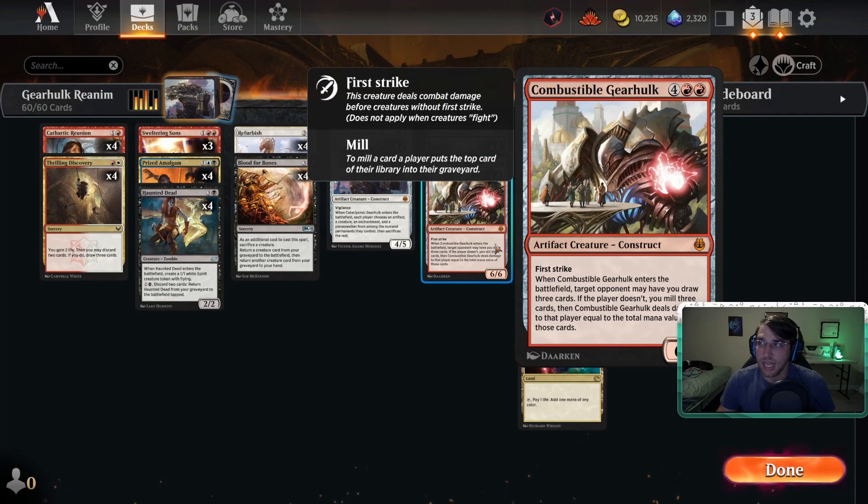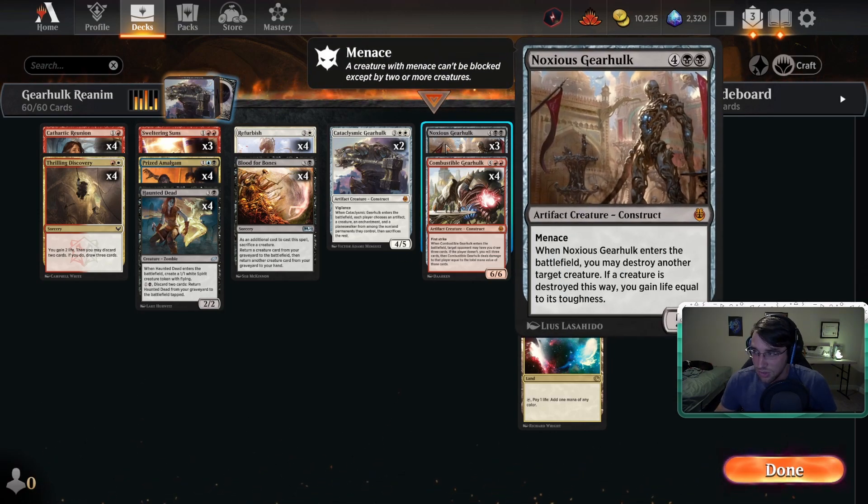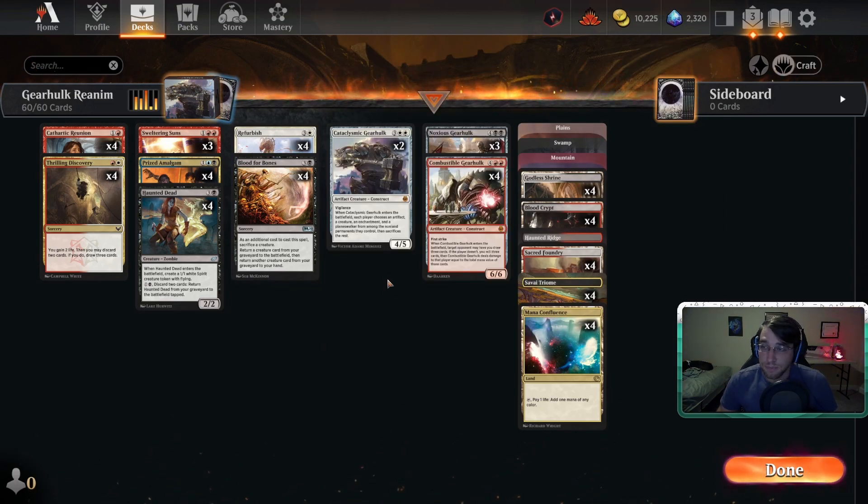Landing Combustible Gearhulk on turn four with Refurbish, when your opponent doesn't have much going on, will often just win you the game. When that doesn't work, we have two other ways to reanimate for good value. Noxious Gearhulk, the black one, enters and destroys another creature, gaining life equal to its toughness — so if your opponent has a large creature, slam this, kill it, and gain life. The menace body is nice too, forcing double blocks, and then you can Refurbish or Blood for Bones it back.